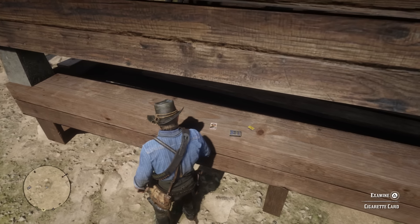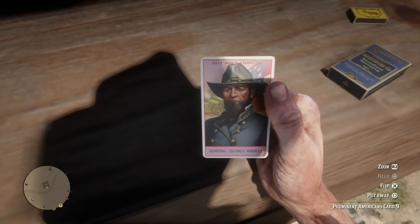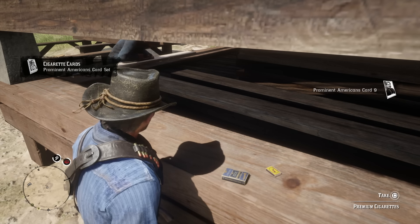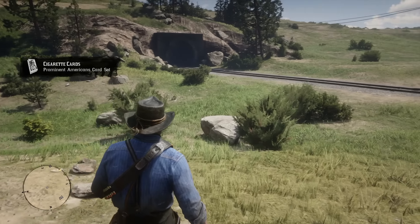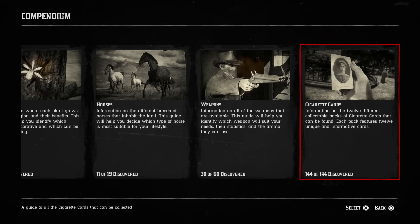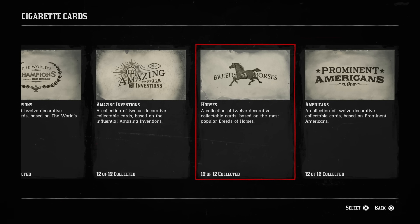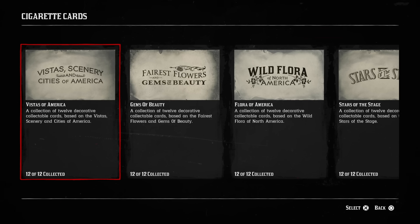Hey, how's it going guys, Mr. BOSS for the win here. In today's Red Dead Redemption 2 video I'm going to be showing you how to collect all 144 cigarette cards in less than 15 minutes. There's actually a super easy trick to get this done in a fraction of the time compared to going around the map and gathering all the different cards, which would be incredibly time consuming — hours upon hours.